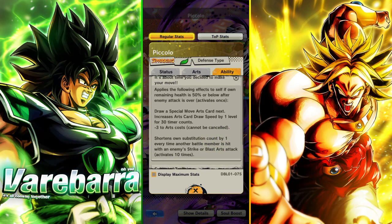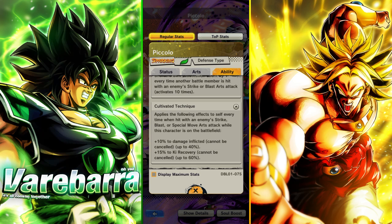This one is the new unique: applies the following effects to self if only remaining health is 50% or below after enemy attack is over. Once he hits below 50, he's drawing a blue card, he's getting card speed for 30 counts, and rolling his arts cost by 3 — cannot be cancelled. Shorten sub substitution count by 1 every time another battle member is hit with an enemy strike or blast arts, basically like the Green Vegeta but with a limit. Also, every time hit with an enemy strike, blast, or special move arts attack while on the battlefield — he's getting 10% damage afflicted stacking up to 40, and 50% ki recovery stacking up to 60.